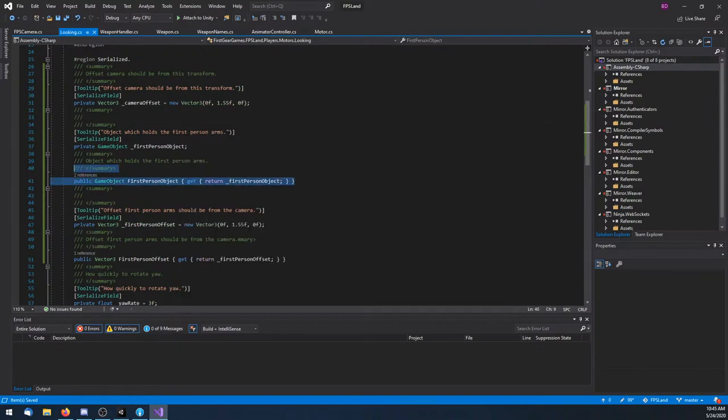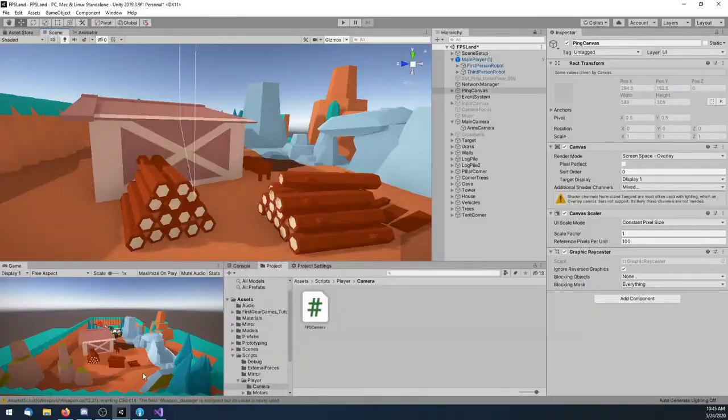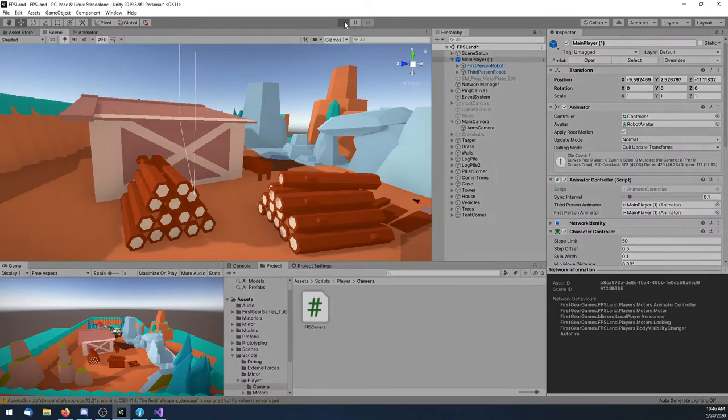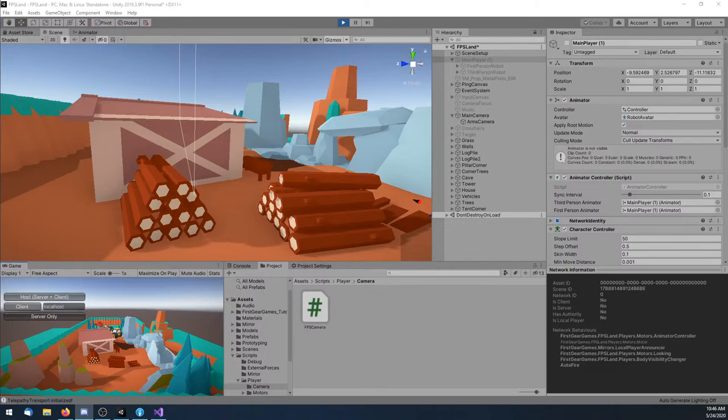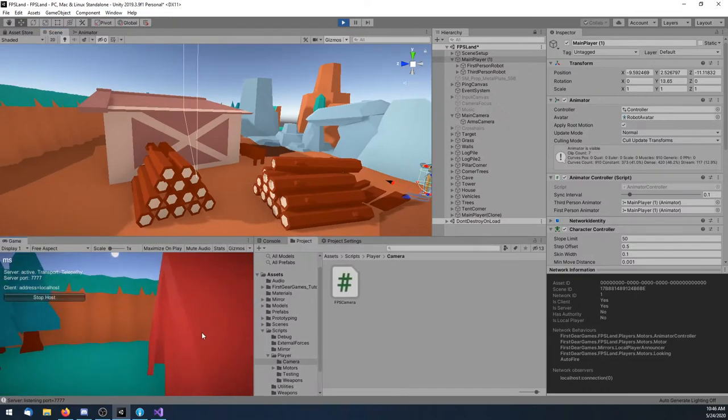On the topic of moving the arms to the body: under my looking script I have the first-person object reference and an offset reference. The FPS camera is going to reference these and set the position and rotation of those arms to match the camera. That's where I left off, so let me go ahead and test that now. Alright, so I can't see my arms — let me see where they're at.